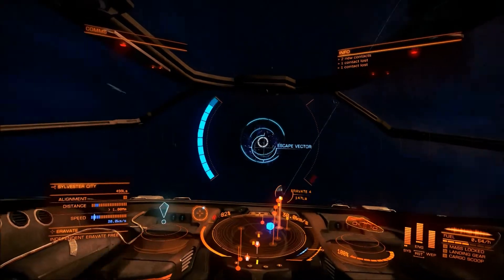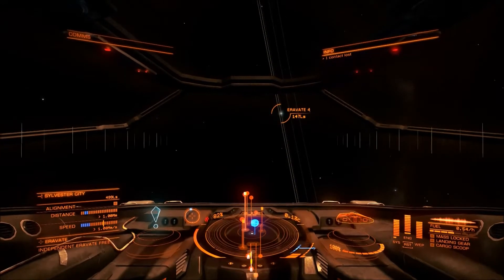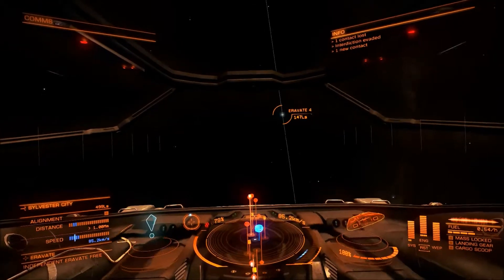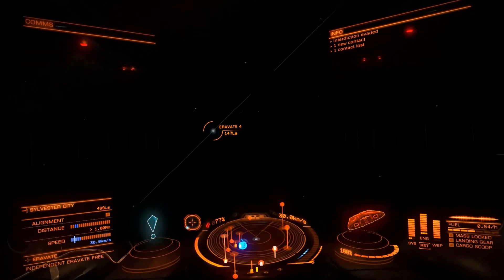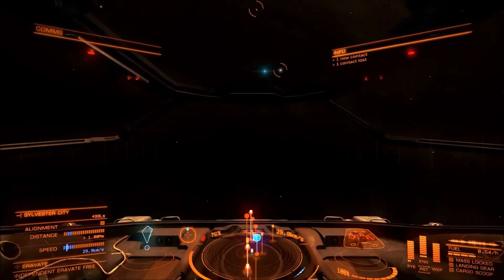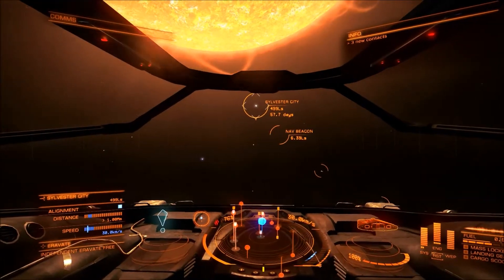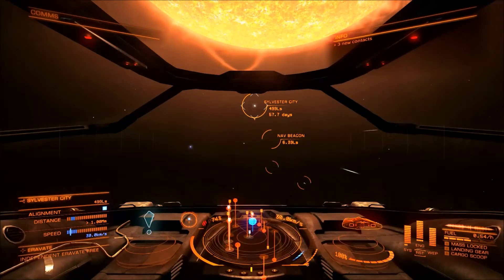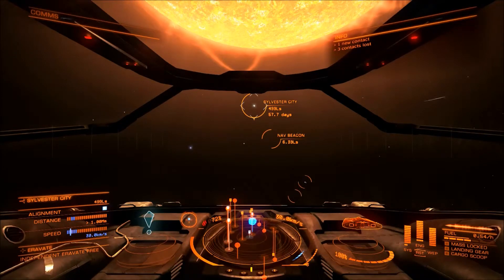I don't know if I can escape this — I really don't want to have to deal with this. Right, drop out of zero then. That is one of the dangers of travel in this game: people can interdict you and drop you out of supercruise. That can be pirates or local security forces. It's just something you need to bear in mind and try to avoid whenever possible. If somebody does try to interdict you, make sure you try and keep on that escape vector and you should evade the interdiction.